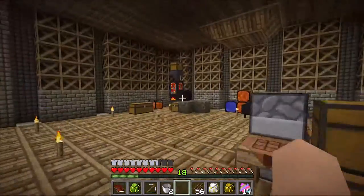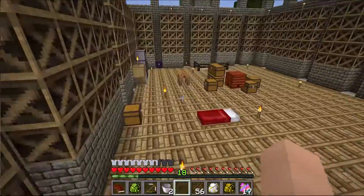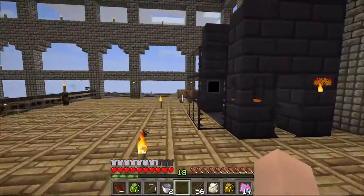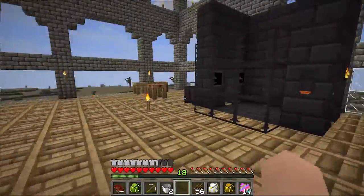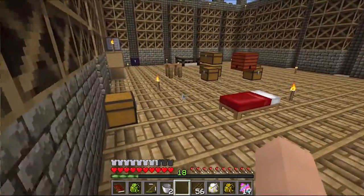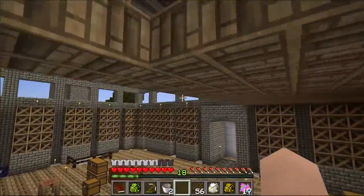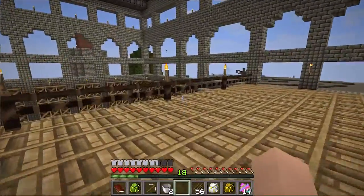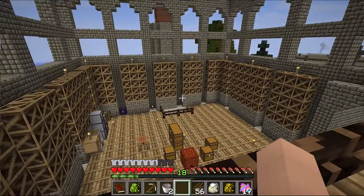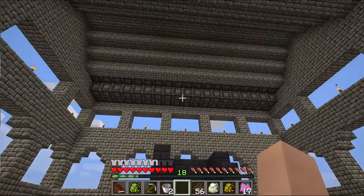That actually used up all of my cobblestone, so I really hope that I don't need cobblestone for anything else. I've just been going down into my basement to mine a little bit. But I went ahead and made this second floor — assuming that down there is my basement, that would be the other second floor. I thought this would be really good because it's not covering the entire area, so it gives me more of a factory type overlook, which is really cool.